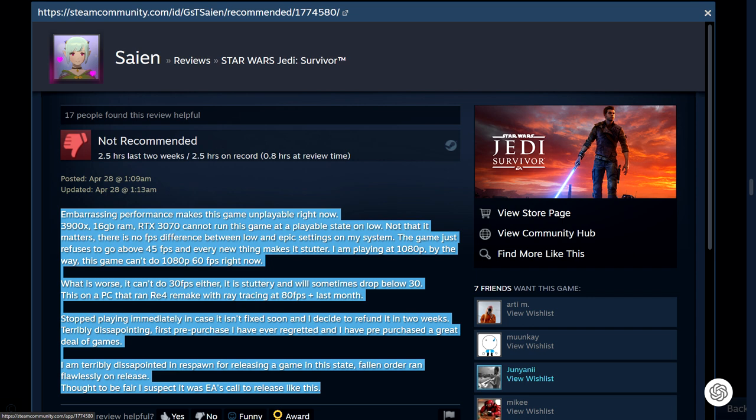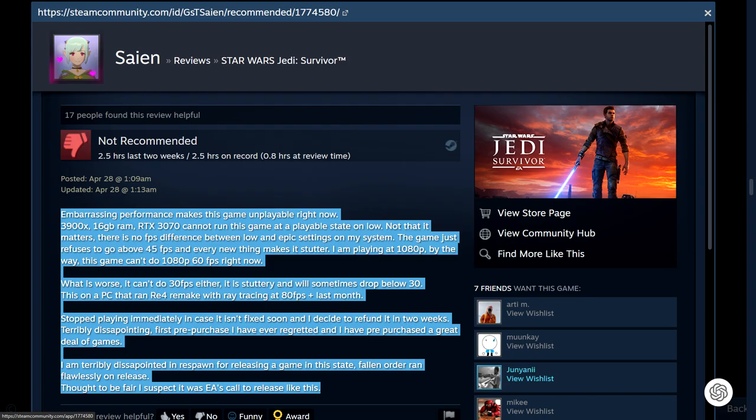Embarrassing performance makes this game unplayable right now. 3900, 16GB RAM, RTX 3070 — cannot run this game in a playable state on low settings. There's no FPS difference between low settings and epic settings on my system. The game just refuses to go above 45 FPS and every new thing makes it stutter. I'm playing at 1080p, by the way. The game can't do 1080p 60 FPS right now. Got you feeling like you're playing on a console. You're one of us now. You best start believing in console tales, because you're in one. What's worse — it can't do 30 FPS either. It's stuttery and sometimes drops below 30.